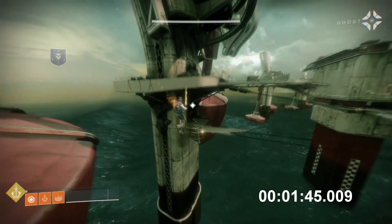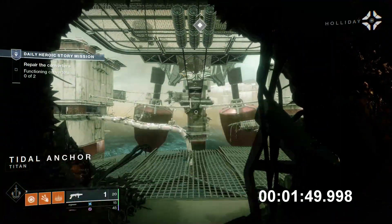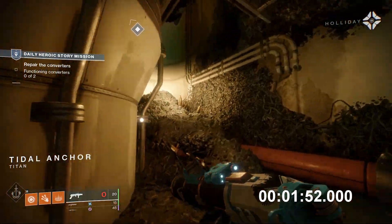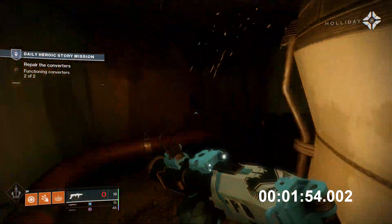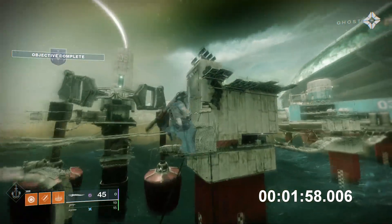We made it to the converter platform. Get to the stalled pistons and see what's jamming. Once they're all moving, we're in business. First piston's good to go — we gave it a power scrubbing. Final piston is clear.